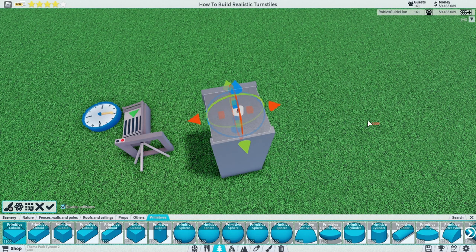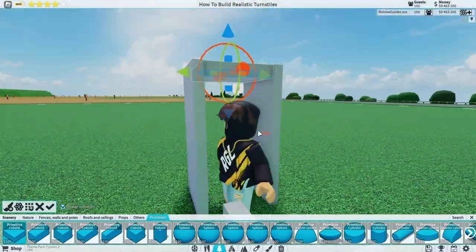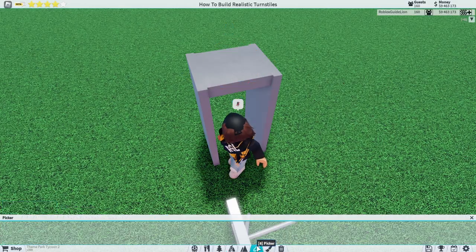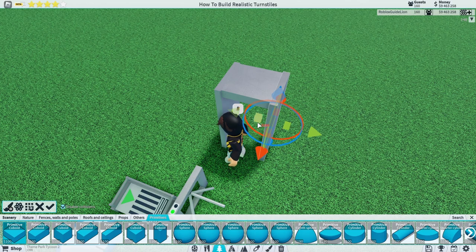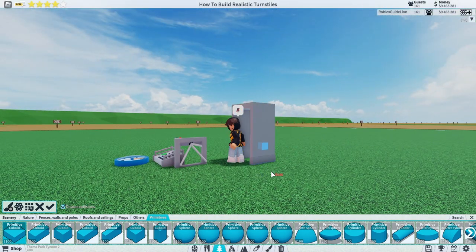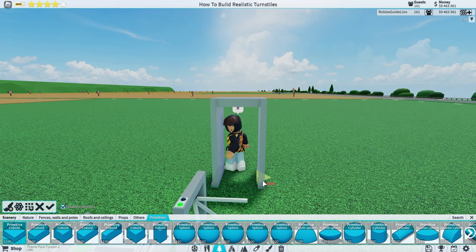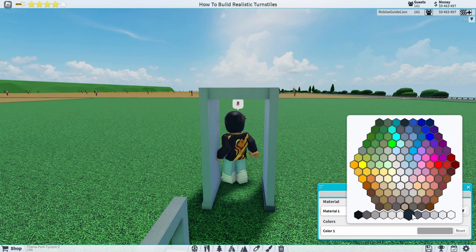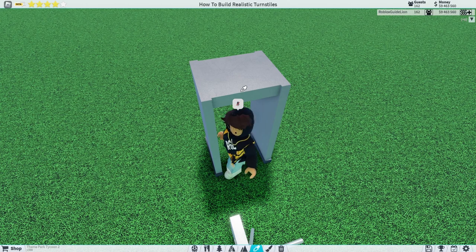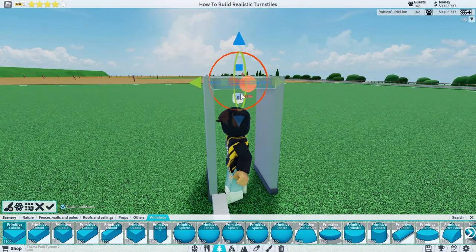Increase then decrease the length going that way. Select this part and increase it a little bit on every side, then pull it down. Place that on both sides and change the color to that dark gray. Then up here, decrease it just a bit.